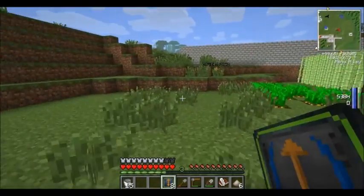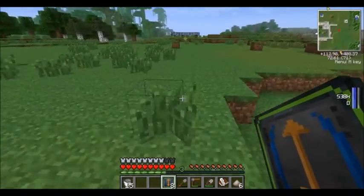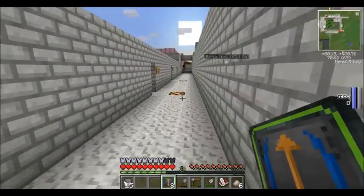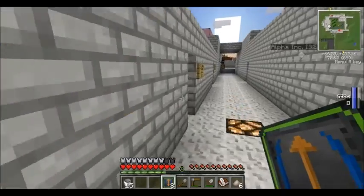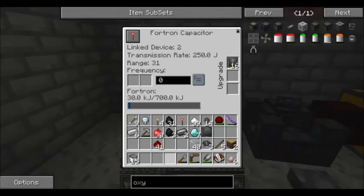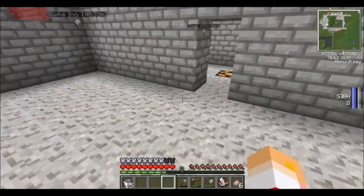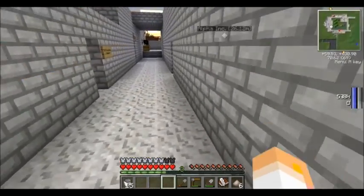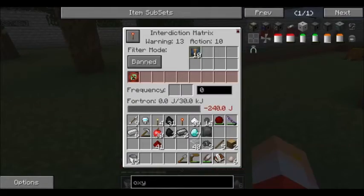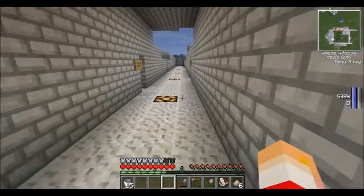Let's see if we can go give this to the Fortran capacitor and see if we can get it to actually reach the interdiction matrix. Oh, nope — this is the fortified generation room. Range is 31. I doubt that it reaches this yet. Yeah, it's getting no power. Well, darn it.